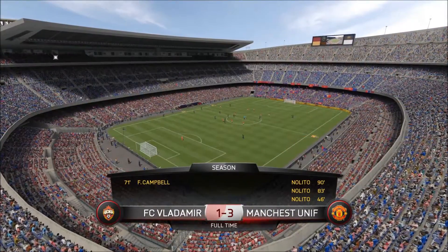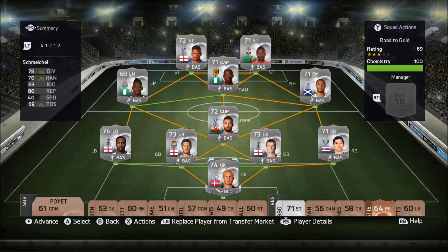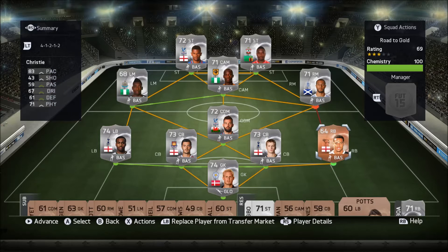Nolito gets a hat trick. We are going to have to get a downgrade, and I think we're going to downgrade Gamboa back to Christy. In this next match, what we really want to do is get back that full silver team so we can start getting those gold upgrades. Let's go get into this match and hopefully pick up the win.